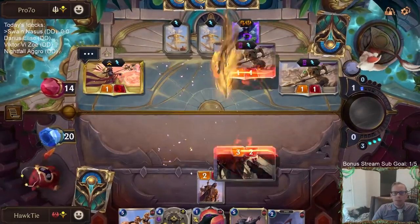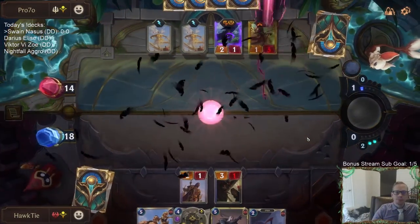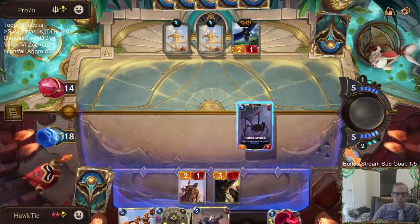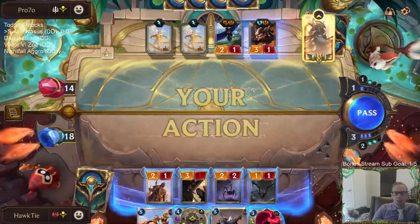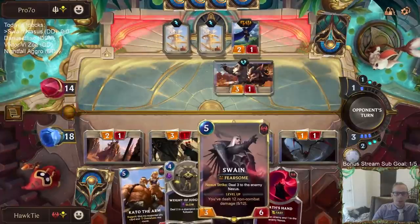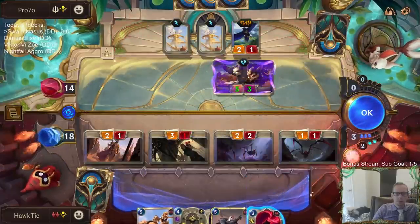So even if they have the plus-three plus-one card, that won't save Azir — I want to have the two-one block Azir so it won't save him. I think it's likely they're going to play Inspiring Marshal, so I want to have Weight of Judgment ready for that. If I play Swain now, I don't get either spell.